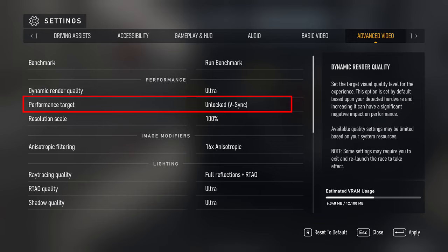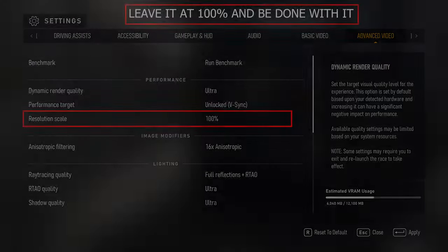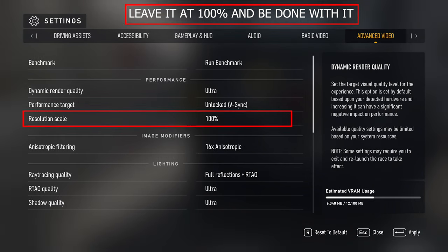Performance target is what refresh rate you want the game to run at, and this setting links into the auto mode stuff. I don't want to use auto mode but I do want to cap the game at 60 FPS as that's my 4K monitor refresh rate. Unlocked v-sync is really the simple option here — let your monitor refresh rate control the maximum FPS. Resolution scale tells the game what percentage of the resolution you set in basic settings it should render all the 3D at.